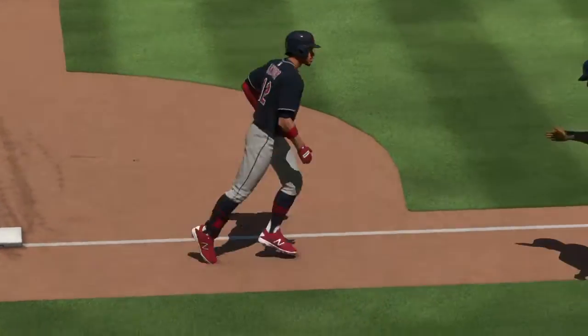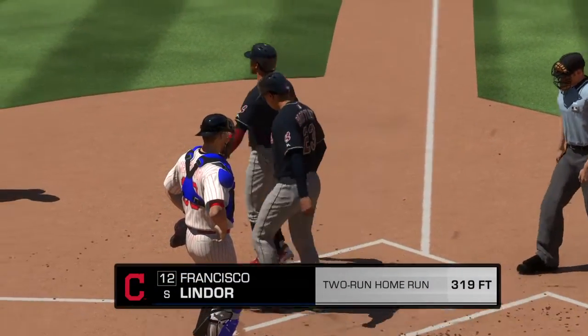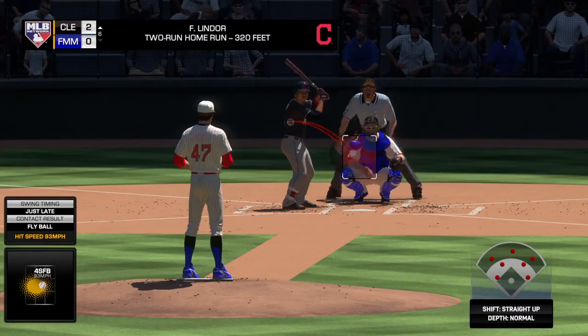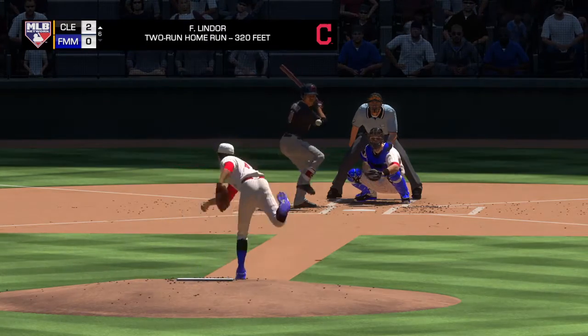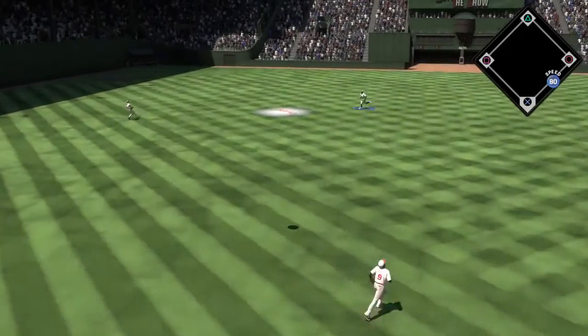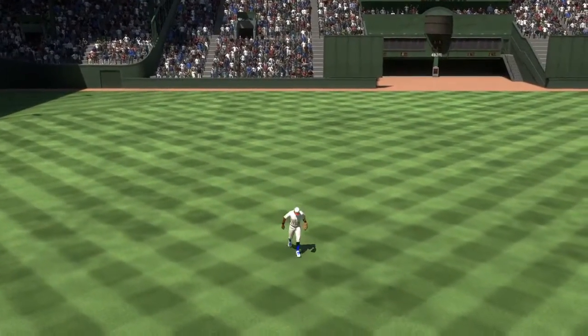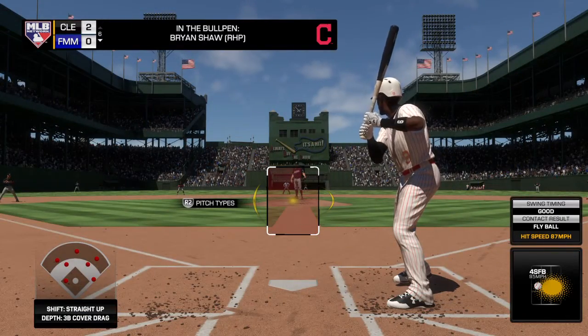It's a two-run shot to straightaway left, and with it the Indians have taken a two-to-nothing lead. Well, it's one thing to make a mistake pitch and have a guy blast one for a homer — in that case you know it's your fault. Here it just barely gets enough of it in the opposite field and it's gone. Great swing — as a pitcher, that's a tough one to swallow. Some stirring now in the Cleveland bullpen.